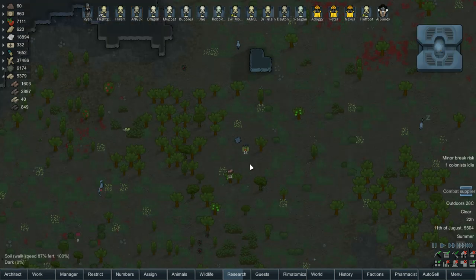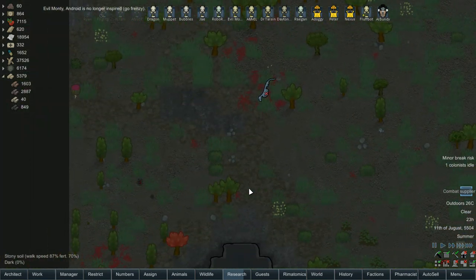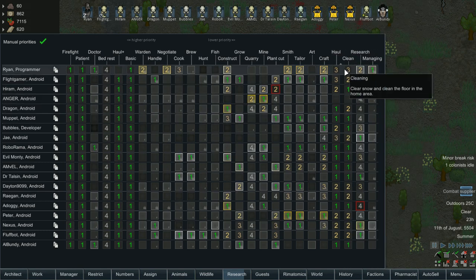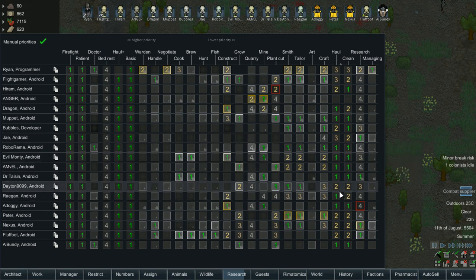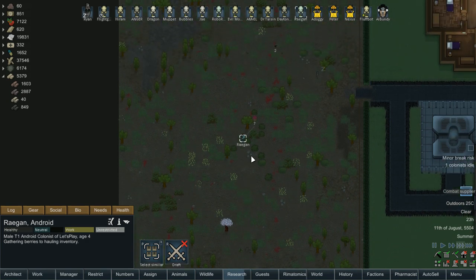We've got to get uranium. What's the peaches doing out here — is hauling not getting done? We're still harvesting everything on the map which we don't really need to do anymore. Who's supposed to be hauling? That would be Hiram doing hauling — construction, mining, then hauling. Anger's just mining. We don't really have any dedicated haulers left. Regan is doing our hauling. A hauler bot with extra speed would definitely be a good upgrade right now.